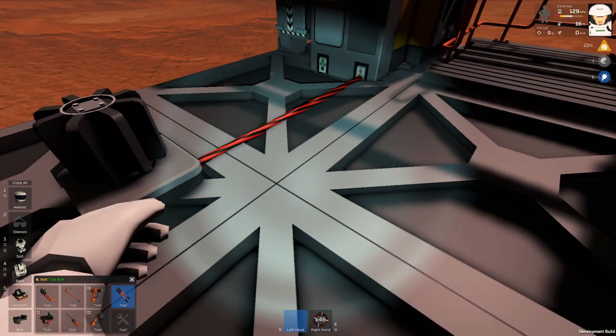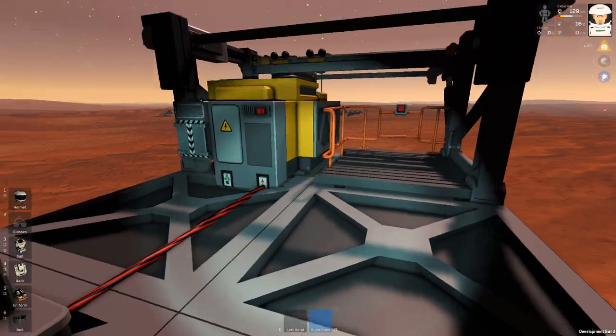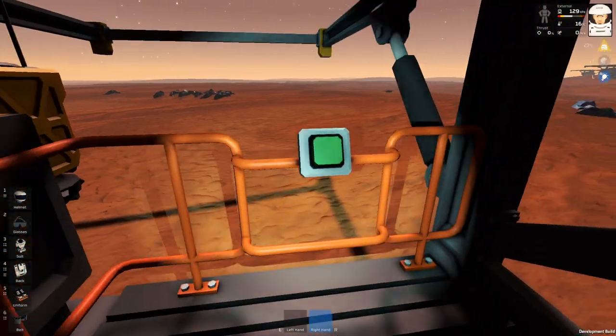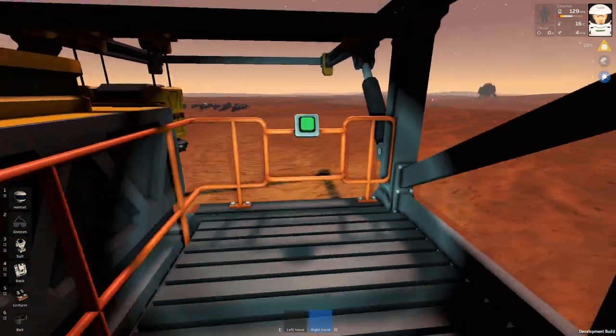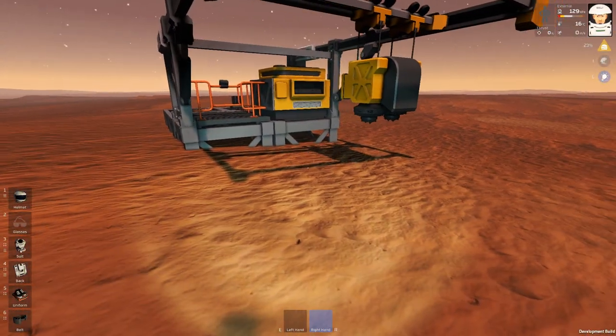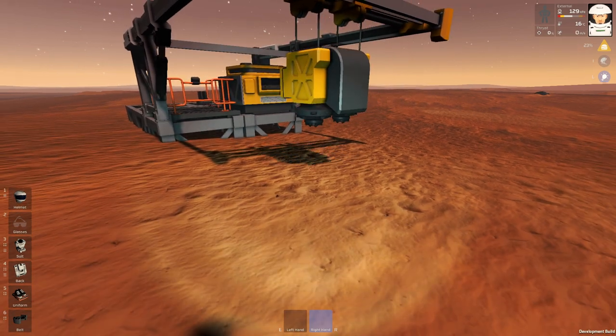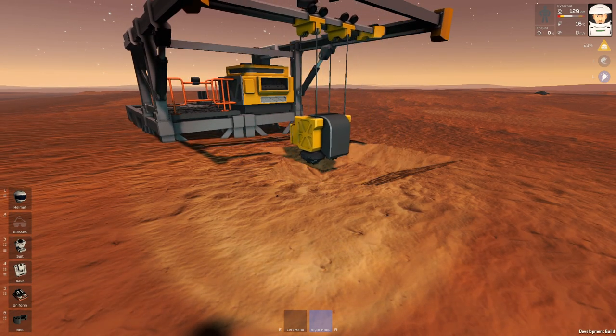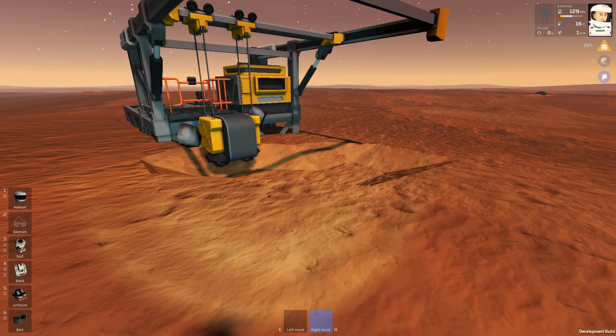Just like this and let's see what it can do. I will turn it on and this button here will run it. Now we can see the Auto Miner is going to drill the surface. I will give it a while and it is mining the surface, alright?